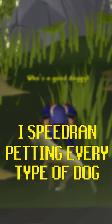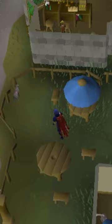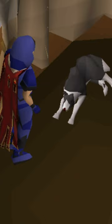I speed ran petting every single type of dog in Old School RuneScape. Starting from Varrock Square, we ran south to find the stray dog and pet it. Then I used my dig site pennant to teleport to the dig site, run over to the museum camp, and pet the dog there.